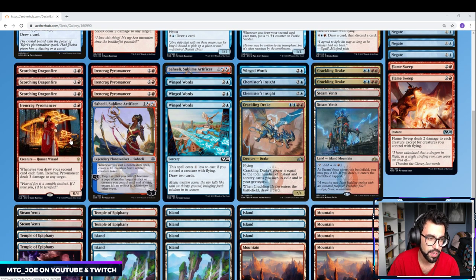This is the main card I wanted to build around: Ironcrag Pyromancer. It is an Electrostatic Field on steroids — a 3-mana 0/4. Whenever you draw your second card each turn, it deals 3 damage to any target. So draw an extra card, Lightning Bolt. With the example of Opt, you get to draw a card and Lightning Bolt all for 1 mana. We're playing a full 4 of — that's the only other rare in the deck outside of the Steam Vents and Temple of Epiphany.